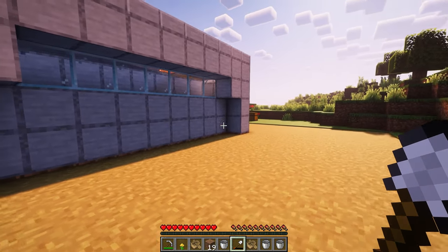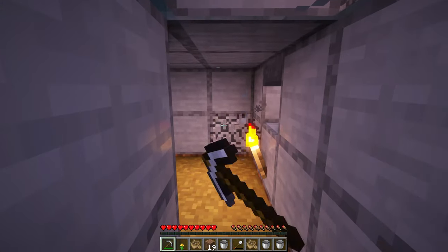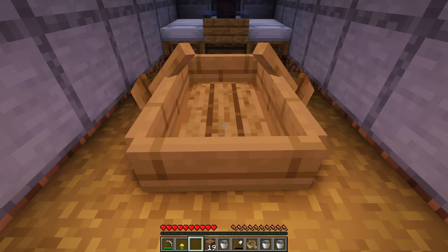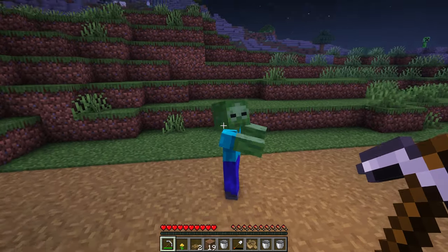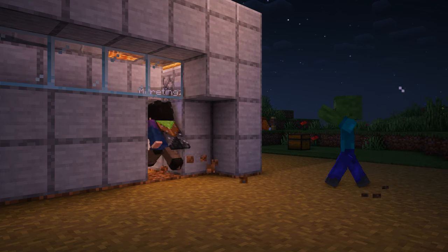Now it's time to prepare for the zombie. First, break open these two sides to have a pathway that leads the zombie in. Then place a boat as best you can in the center and wait for nightfall. Once you find a zombie, lure them into the farm and trap them inside, using the leftover trapdoors from earlier.